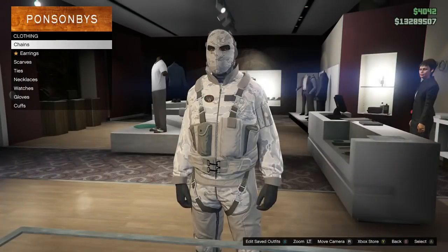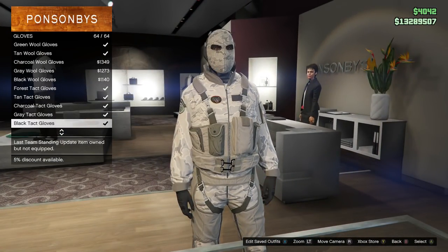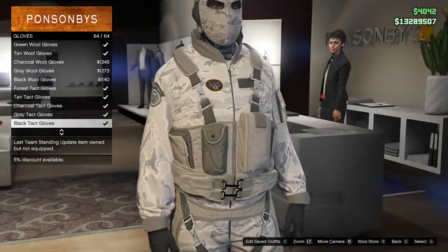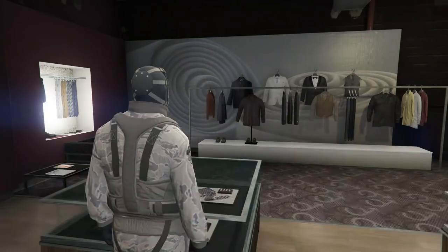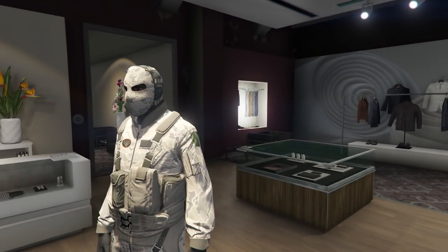Get the gray woodland mask — it all flows together. With this I'm gonna go ahead and equip the black gloves. You're gonna get the black tactical gloves. I like to go with those; the other ones look a little too bulky for me.